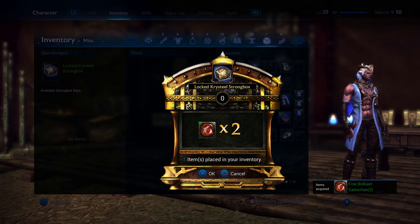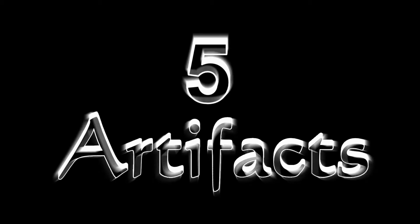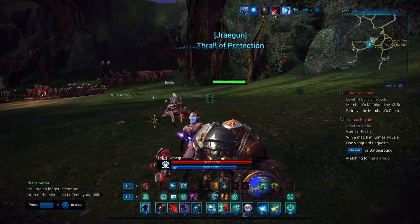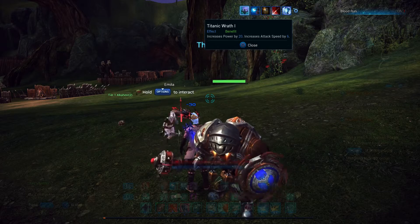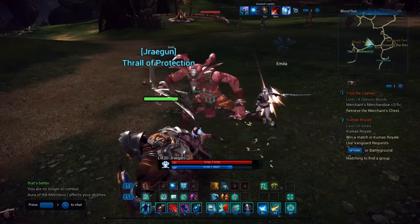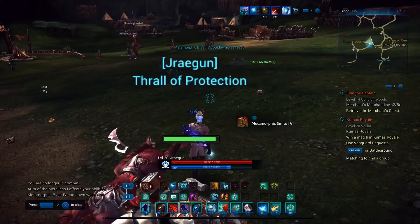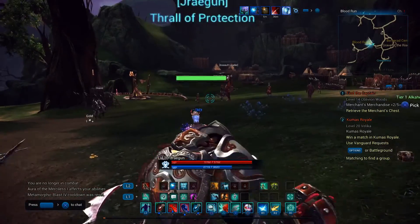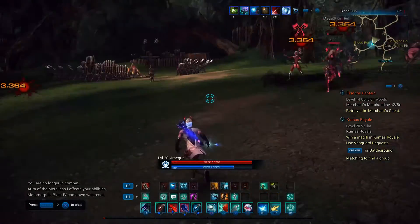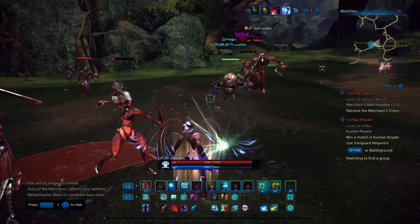Number 5: artifact gear. Early on in the story you will find very powerful pieces of equipment dropping from mobs — you'll see a nice big red glare, and that's an artifact piece of equipment. Once you combine six to ten of these, you'll get a very nice piece of equipment for your level that should push you through the next five to seven levels. These are great for enhancing and upgrading and will be among the best gear pushing you through the leveling process.